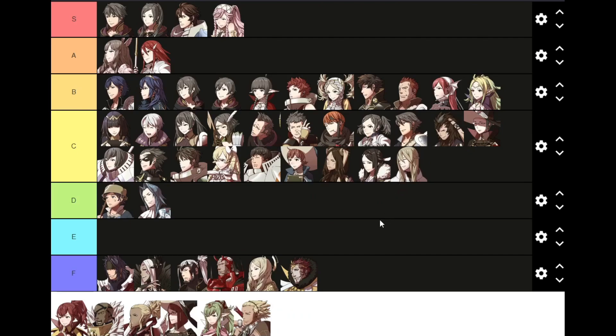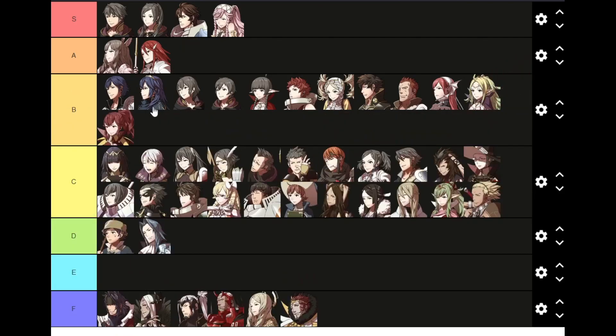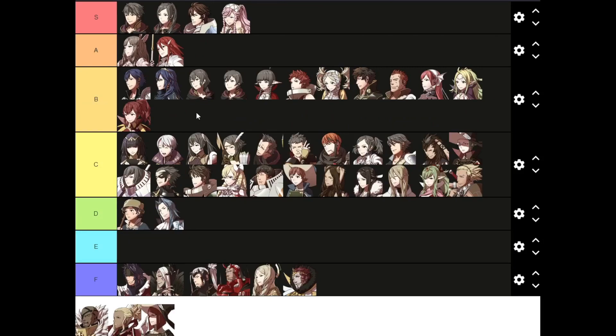Libra — again, everyone in Awakening is like C tier, everyone's fine. Tiki is fine, not great but not terrible — probably deserves C tier as well. Vaike — I've rarely had a great Vaike but also rarely had an absolutely terrible one; he just takes a little bit to get going. Anna is quite good — you can get her pretty early, and the whole Trickster Acrobat Lucky Seven thing does well for her.